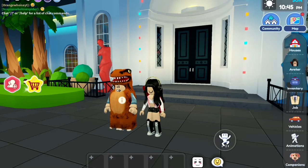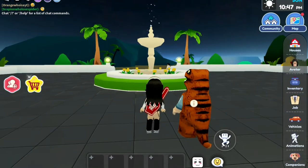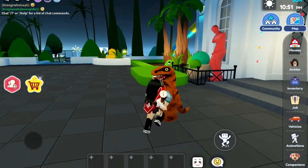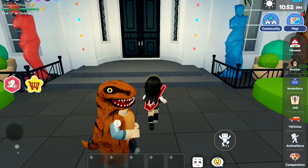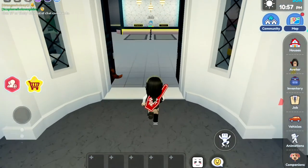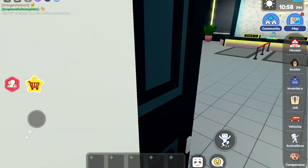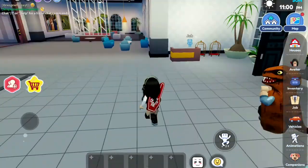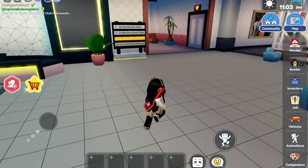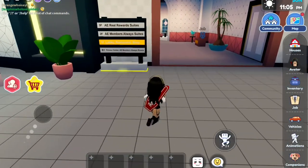Over here, this is the area which is the Eagle Hotel. Let's go. Here's the area — the lobby, the clothing shop, the street waiting area, and behind here was a cafe.